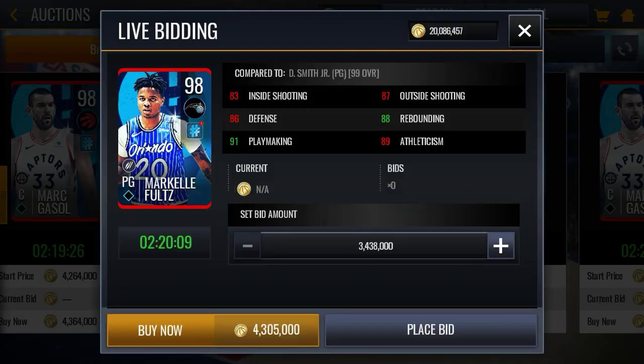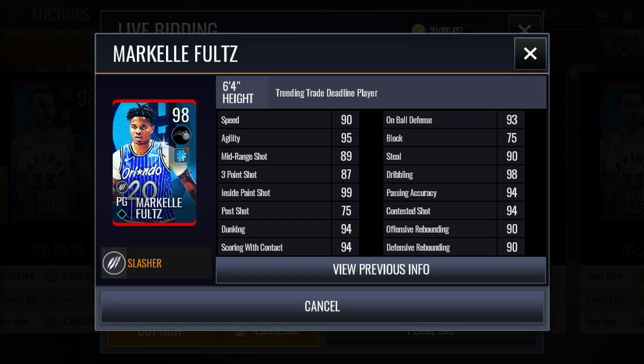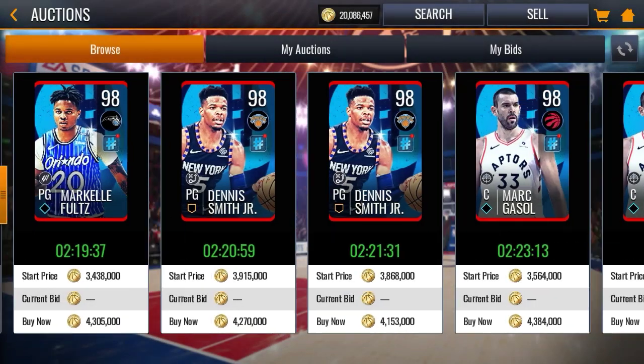Markelle Fultz is a nice point guard as well — he has 90 speed, 95 agility, 99 inside the paint, 94 dunking, 94 scoring with contact, 93 on-ball defense, 90 steal, 98 dribbling, 94 passing accuracy, 94 contested shot, and 90 offensive and defensive rebounding. Markelle Fultz is not bad at all.